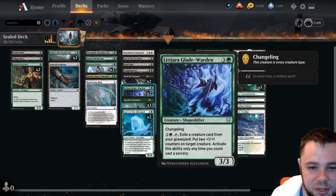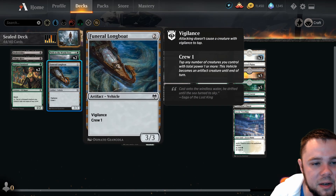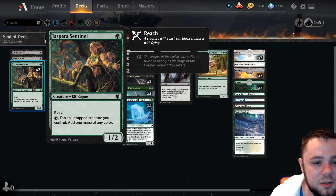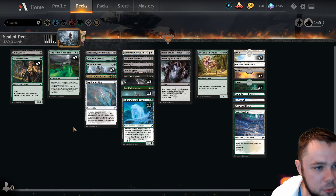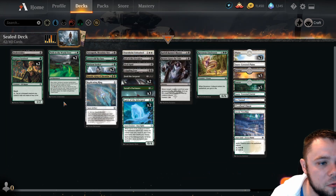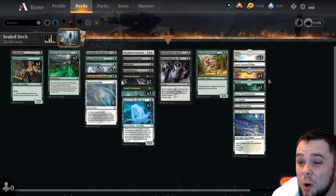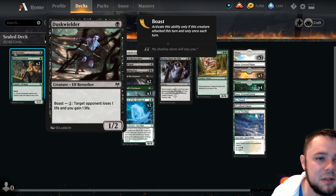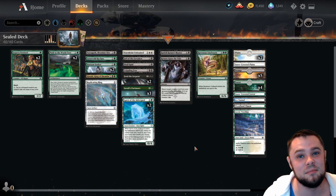Longboat is probably too slow here. The Sentinel we do want — having mana ramp is probably worth it with two of those. Village Rites isn't good since we don't play enough cheap creatures. We've got to cut two more. Path of the World Tree is tempting because I don't think we're ever going to hit it, but we have the Replicating Rings and Jaspira Sentinels, and in the late game this is a way to do a lot. With all the ramp we have, maybe I'll remove one Forest and cut the Dust Builder. Let's run this and see how it goes — this may be totally awful, let me know in the comments. Let's go!